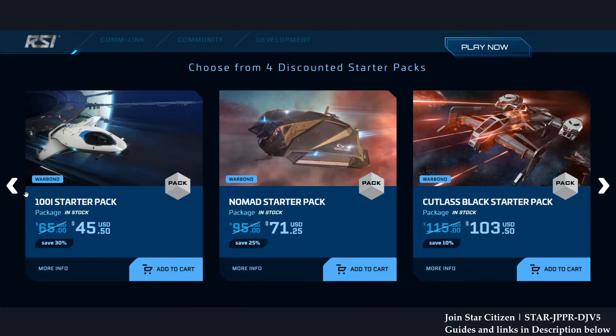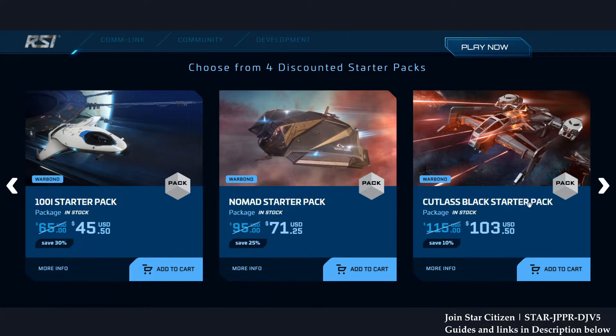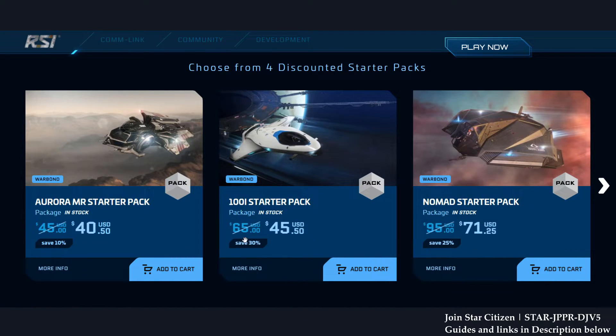Personally, I will always recommend the cheapest ship — the Aurora MR starter pack — because every ship is earnable in-game and you can rent with in-game cash. You only need a starter pack. But if you want something more substantial, I'd skip the 100i and go straight to the Cutlass Black starter pack. If you want the best bang for your buck, the Nomad starter pack at 25% off is the sweet spot — the ship is much more wholesome.